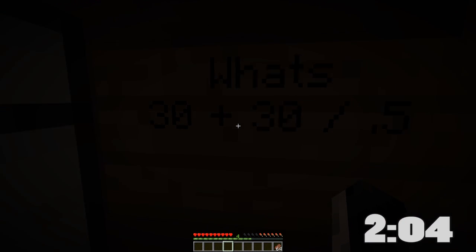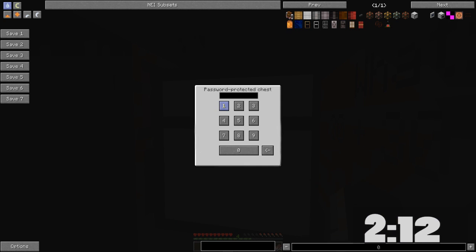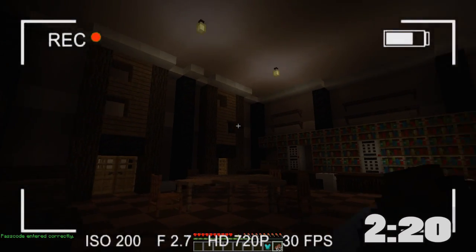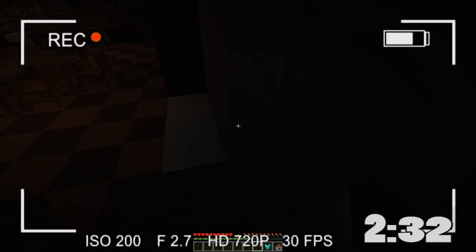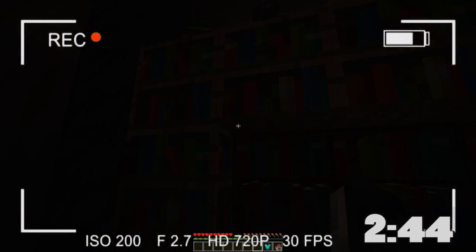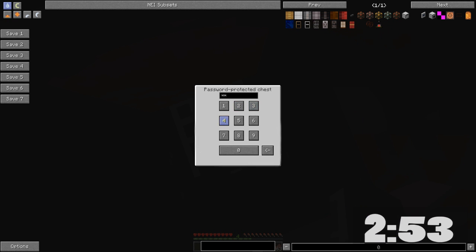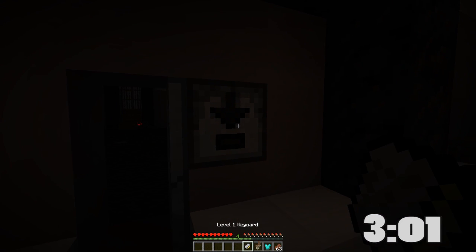30 plus 30 divided by 0.5 — so 30 plus 30 is 60, divided by 0.5, that'd be 120. We can open this protected chest! We got a diamond chestplate — that was the special thing in the room! Okay, we still have these numbers up here: three, two, four. These bookcases have buttons all over them — but which buttons do what? Three, two, four — yes! We got the key card! We use the key card reader. Room one complete!